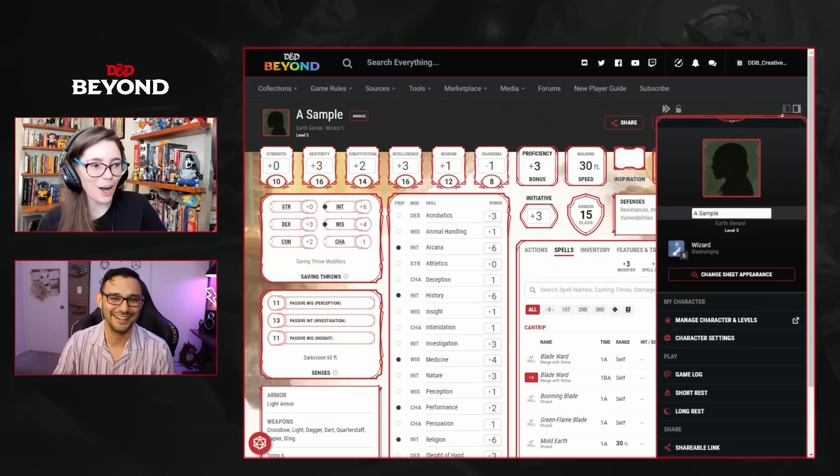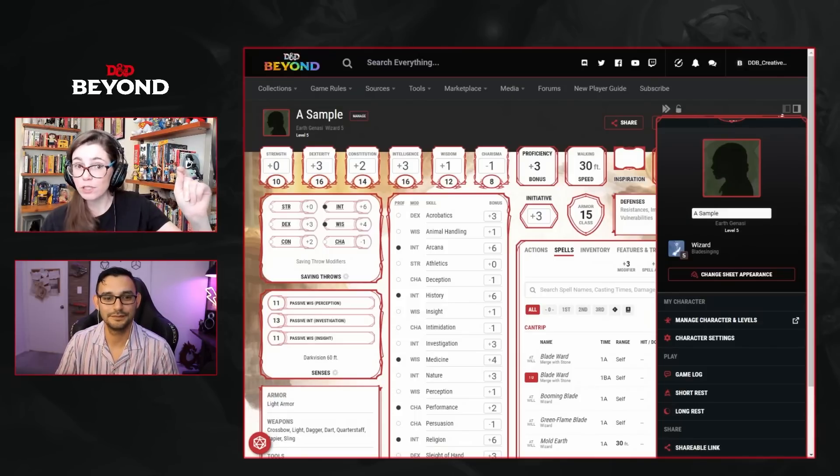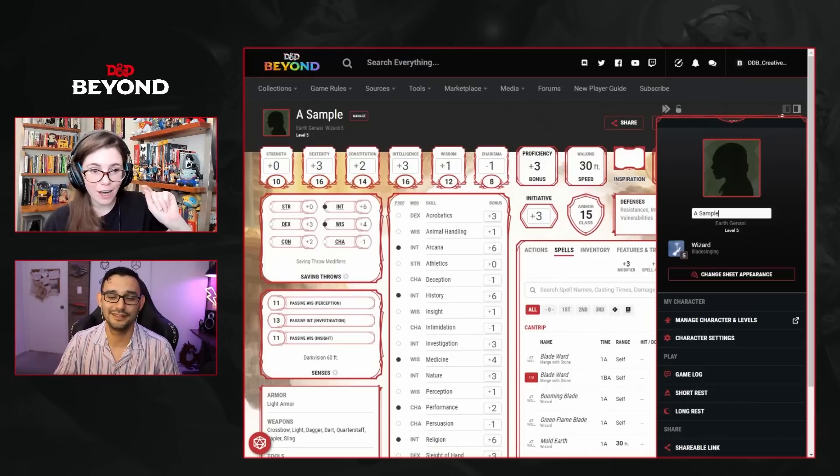At sixth level the Bladesinger gets a sort of Extra Attack that lets you use one attack on a cantrip, and Haste lets you get that back. With all the ingredients in place, it's time to name our wizard. Chat suggestions included Herb, Pebbles, Rocky, and Beryl Flint — Beryl being a type of mineral.